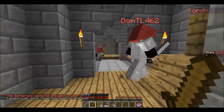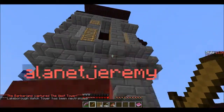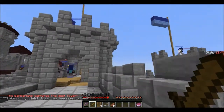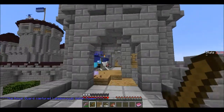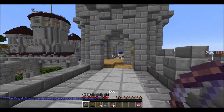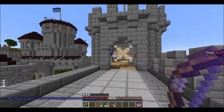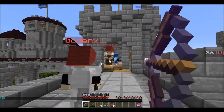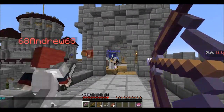I don't know how far into the match this is, but it looks like we're just starting. The red team only starts out with one or two bases or command posts, and then they have to capture all the command posts, or have the most at the end.